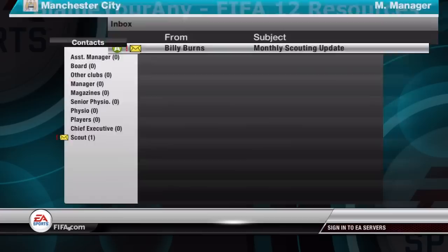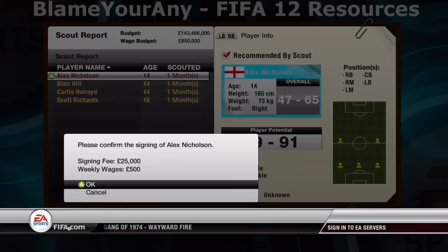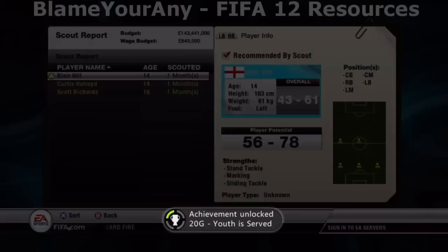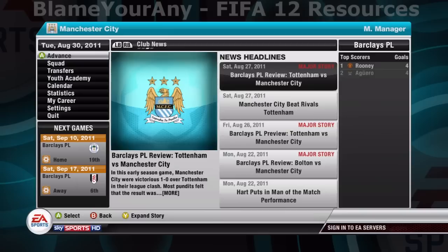After you've done that, simulate to August 30th. You won't make it to August 30th though, because your scout will interrupt you saying he's found some youth players that he wants you to sign to your youth academy. Just pick anyone and you'll unlock the achievement Youth Is Served. Once you've got that, go back to your calendar and simulate to August 30th and wait.